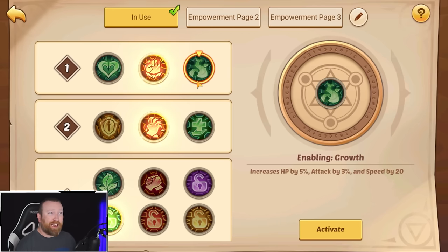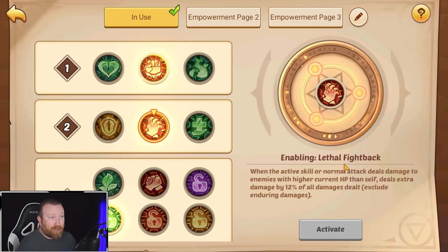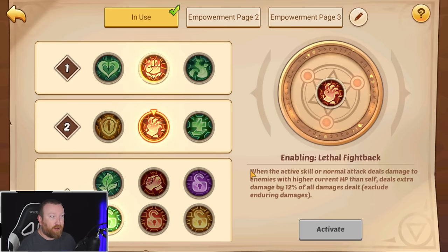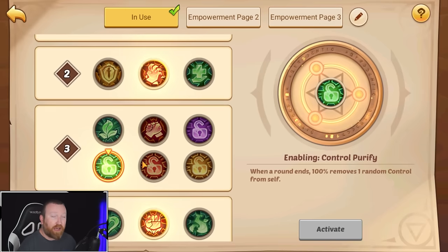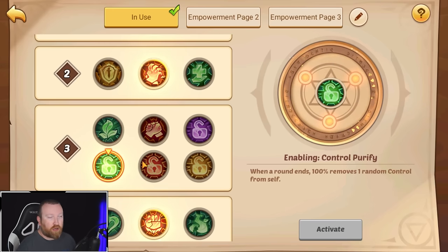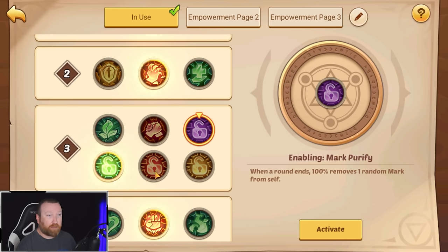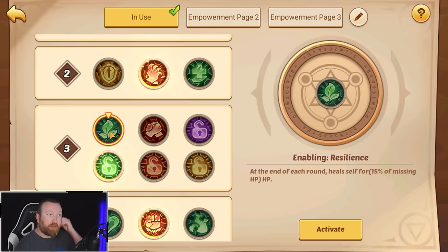For enables, I don't really care about her speed so I stay away from Growth. I like running Mightiness. For E2, Lethal Fight Back or Vitality are good — Vitality gives her a little more healing if you're having trouble surviving. Otherwise, a little extra damage when the enemy has higher current HP than her is fine. You'll want to run Control Purify a good majority of the time, because if you're CC'd you cannot do counterattacks, which are pretty much all of her damage.